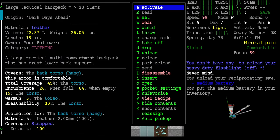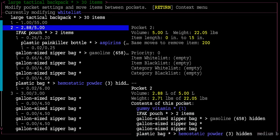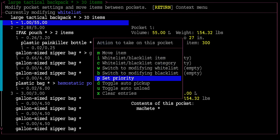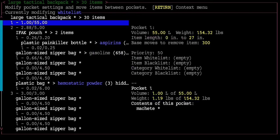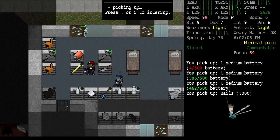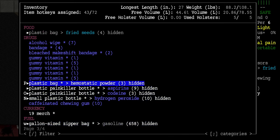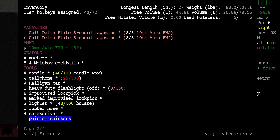We know how to deal with this backpack problem — I need to look at the pocket settings and pick the biggest pocket, which is this 55-liter pocket. I set the priority on the pocket to like 50, then drop everything and pick it all back up. Let's see if everything's still all split up. Yeah, my gummy vitamins are everywhere — I've got one gummy vitamin in each pocket. How did that happen?